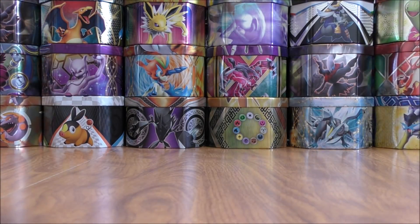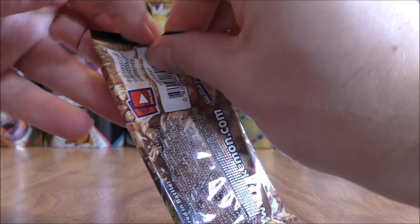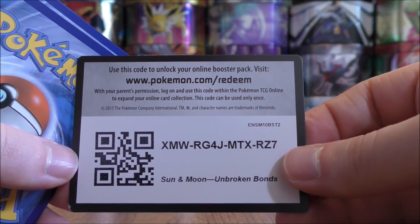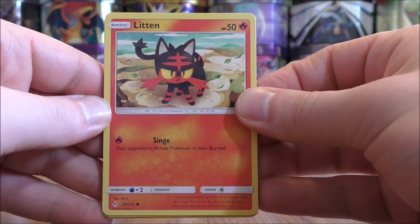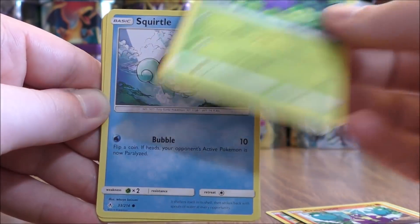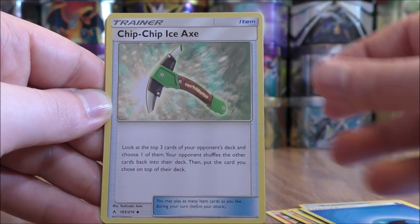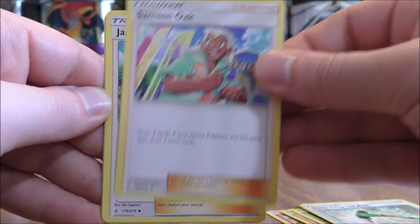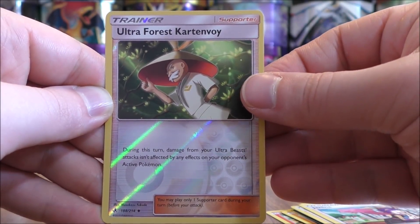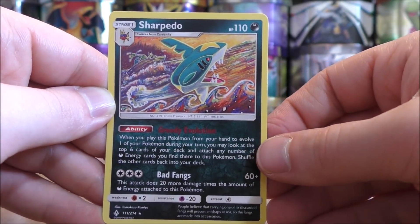Hoping for one more good pull from these final two packs — otherwise this is a well below average video. Green colored code card. The pack starts with Litten, Froakie, Crabrawler, Oddish, Squirtle, Water Type Energy, Chip Chip Ice Axe, Samson Oak, Janine, a reverse holo of an Ultra Forest Kartana — which is an uncommon — and the final card would be a Sharpedo.